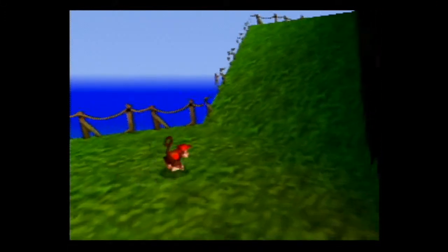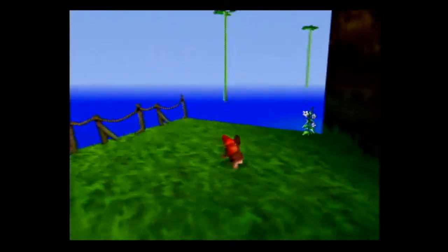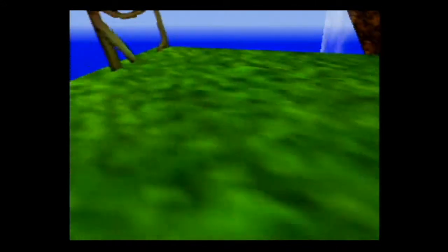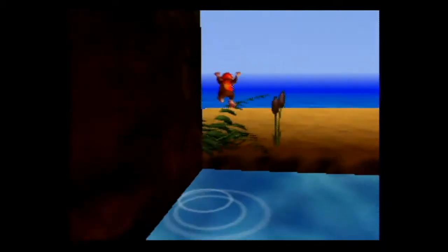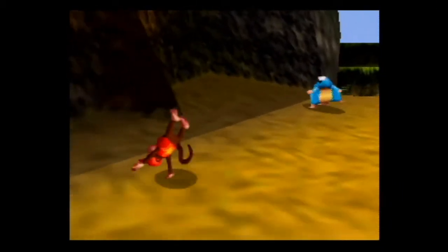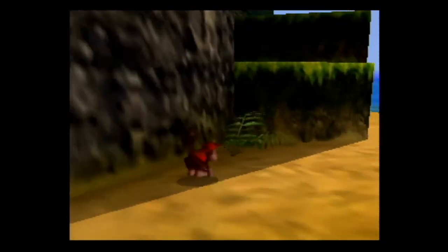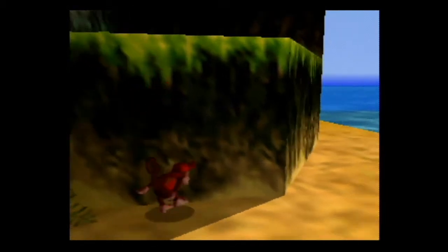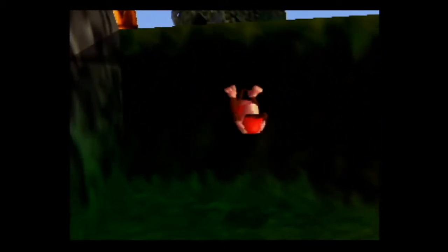Completely did that on accident but it worked. Go over here - we just cross some vines. Why do I suck at things? Okay then, that was a big fail on my part. Complete depth perception fail - I thought I hit the vine but I didn't. Oh well. We can climb back up there again, no big problem.